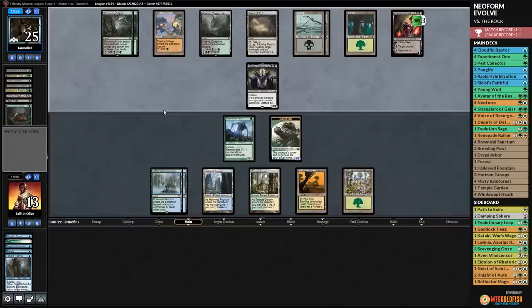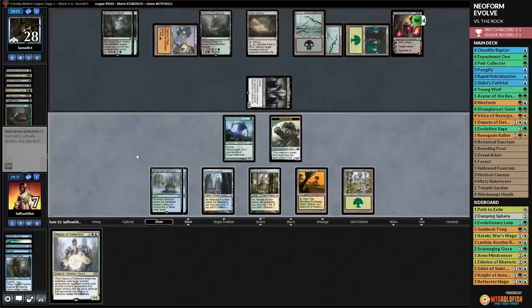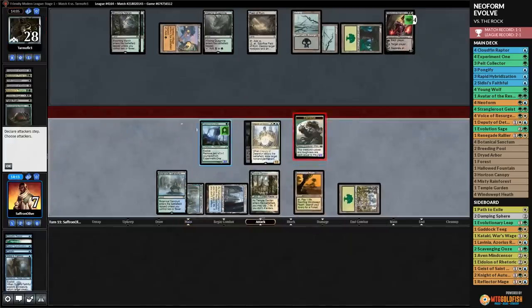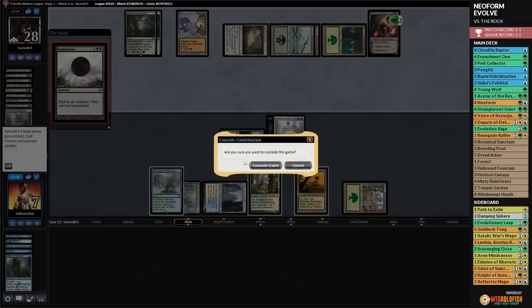Opponent ticks up Liliana, looks like they're trying to ultimate her. Treetop Village joins their board. We go to attack Liliana with Deputy of Detention. There's a Hissing Quagmire to block. Liliana drops to two. Then they cast Damnation - and that's that. We lose game three.